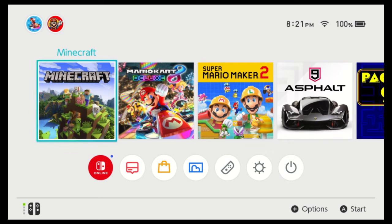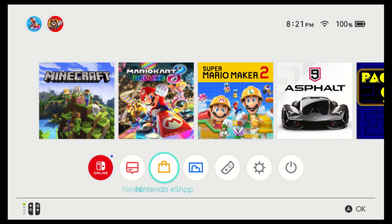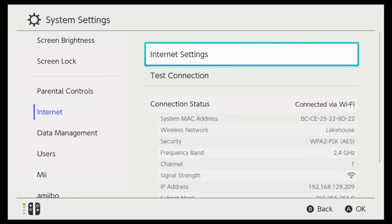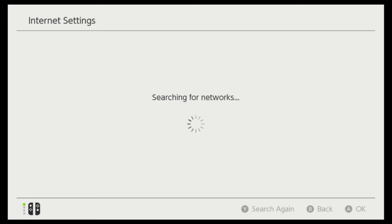All right guys, now I'm on my Nintendo Switch. I'm going to be showing you how to do the same thing on the Switch. What you want to do is go down to your system settings and go down to internet.